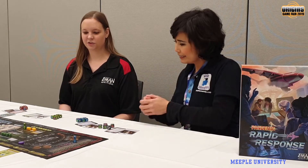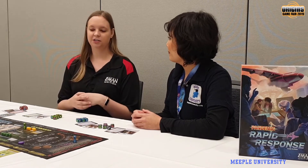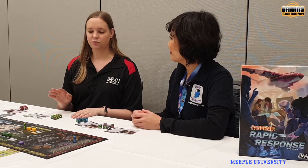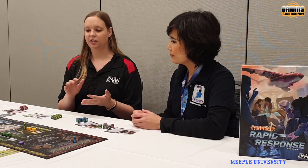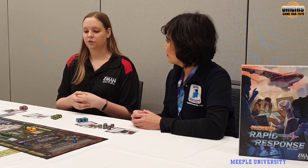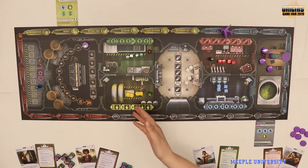Rapid Response is set in the same world as regular Pandemic, but you are on a specially equipped cargo plane, and you are delivering emergency aid to cities around the world. Natural disasters have struck these cities — they need food, power, first aid, vaccines, and water. So you'll move around the plane, create crates of supplies, put those in the cargo hold, fly the plane, and then deliver the supplies.